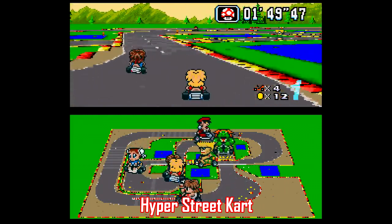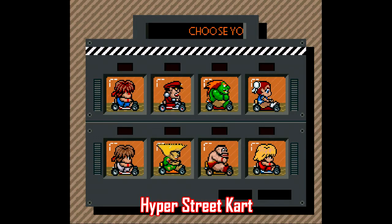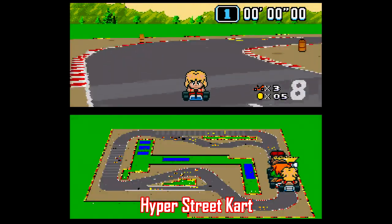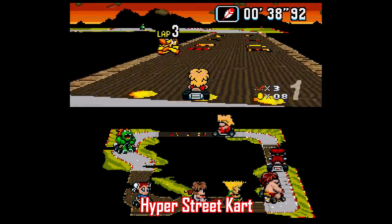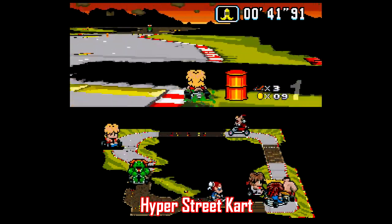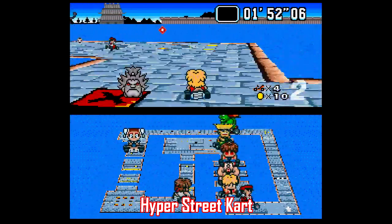Let's start out with a fun one right off the bat. This is Hyper Street Kart, a Mario Kart hack that's replaced every character with someone from the Street Fighter universe. They've even got Dhalsim in there instead of Lakitu — that is awesome! Thematically, this is one of the best ROM hacks out there. All the racers look fantastic, and instead of red and green shells, you get Hadouken Fireballs. How cool is that?